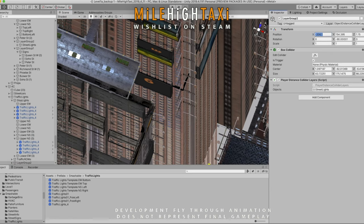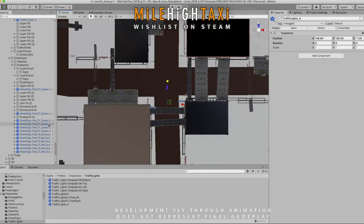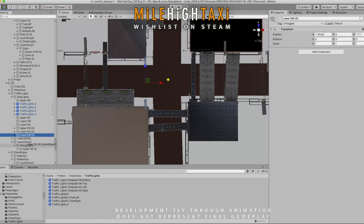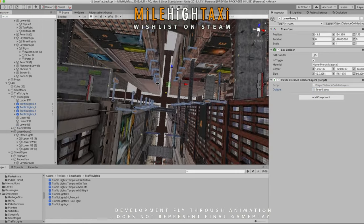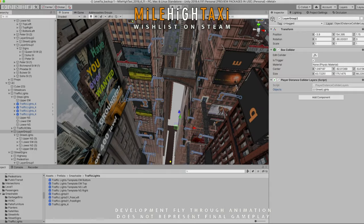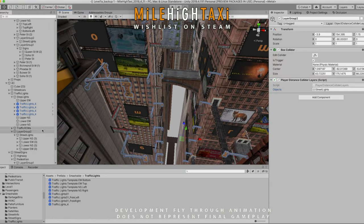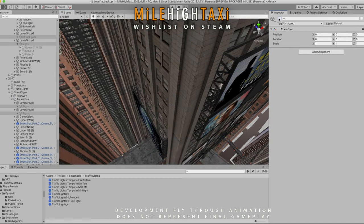I've spent quite a bit of time working on performance optimizations. To begin with, I started to group together similar or same dynamic game objects such as street signs and traffic lights. That way I can apply a single script and sphere collider within the Unity editor, which can be seen here in the inspector window on the right. Doing that lets me disable game objects that are too far away from the player to be of much use to them. This is in addition to the LODs, or level of detail settings, that already exist for these game objects.